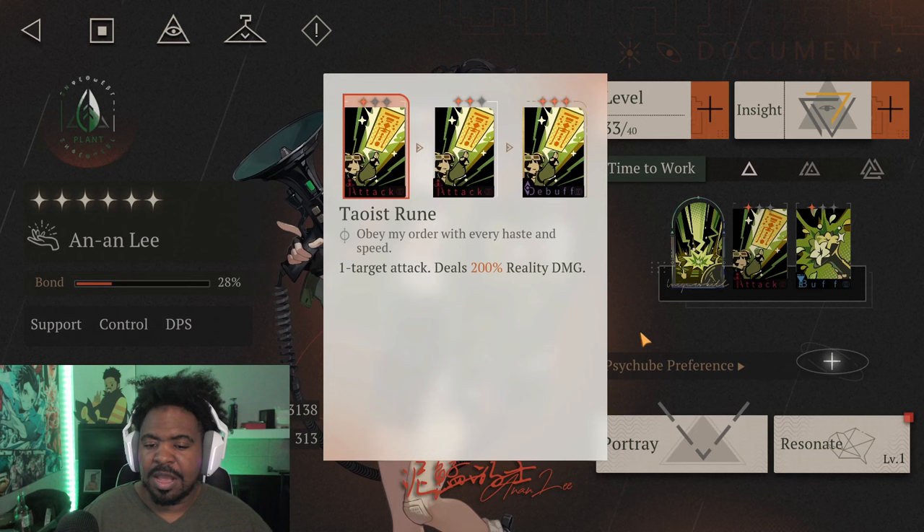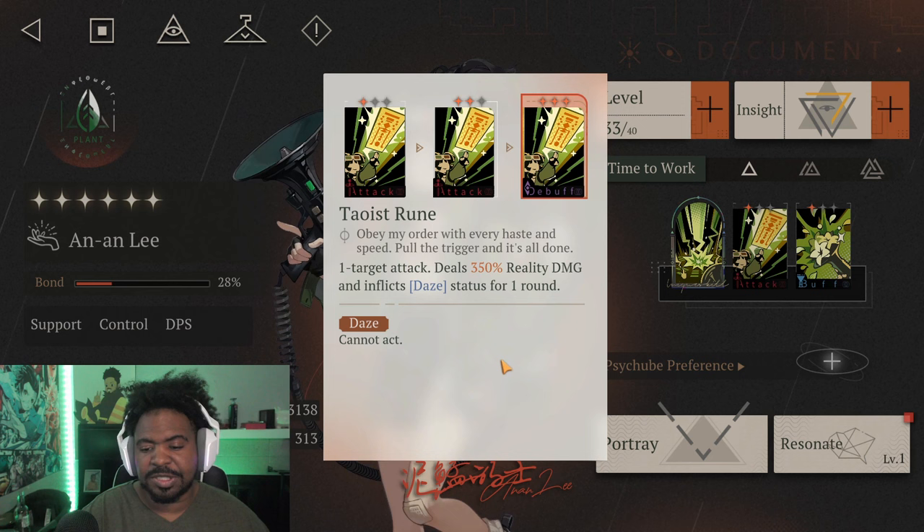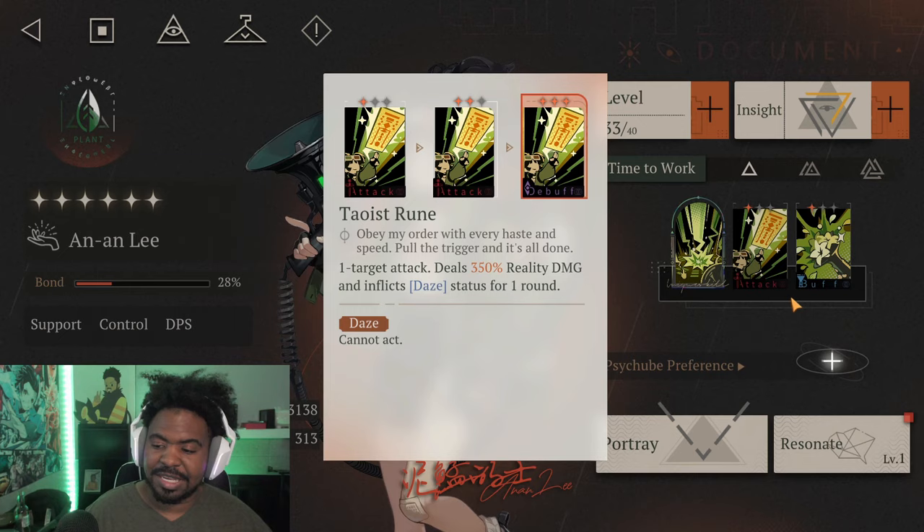Her attack, Talos Rune, is a single target attack that deals 200% reality damage. When you get it up to level 3, it becomes a single target attack dealing 350% reality damage, and it will inflict day status for one round, stunning the target so they cannot act.